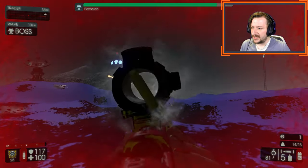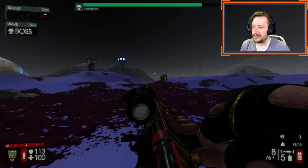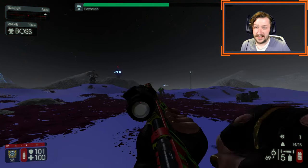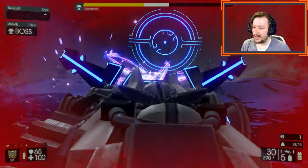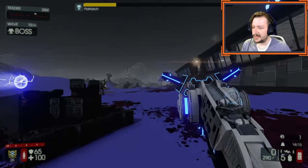At long range, use the Centerfire to hit enemies in their weak spots — usually going for headshots. Even if you can't hit headshots reliably, body shots are perfectly fine since the Centerfire does a lot of damage per shot. The Arc Generator's secondary fire does tons of damage to anything you hit with it, though it can be difficult when the patriarch is running away from you.